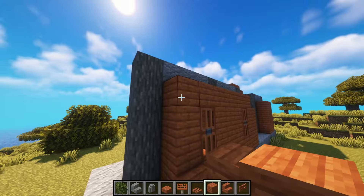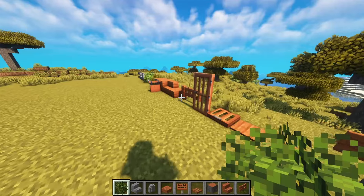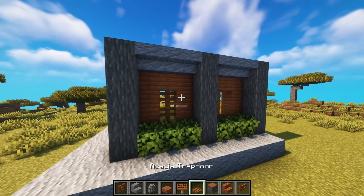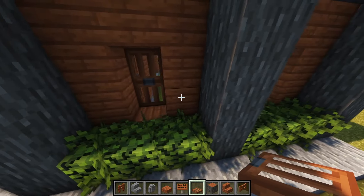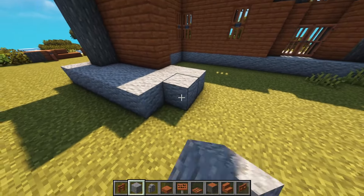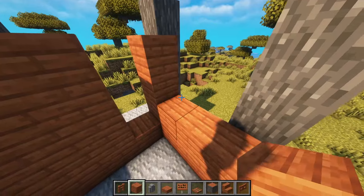For windows, we'll probably do the same here as we did on the other side. We might use the fences here. I think it does not look as good as the trapdoors for windows. I just want to close the back — that's pretty easy. I'll leave some space for the windows here.